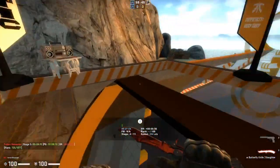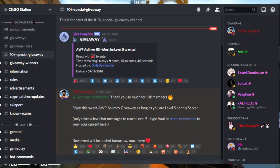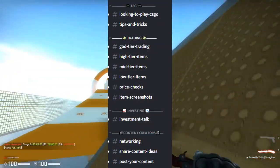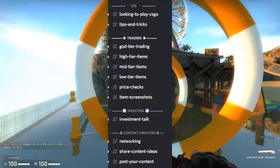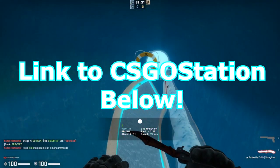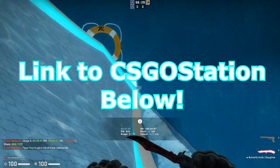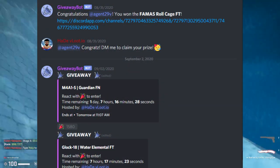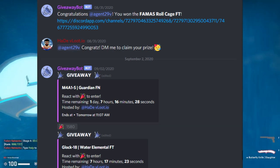One quick shout out to my sponsor for this video, CSGO Station. They're a Discord server that has a ton of different options for people — networking for content creators, trading and investing chats, and a bunch of other useful stuff for your CSGO career. They also feature frequent giveaways, so be sure to check them out using the link in the description below.